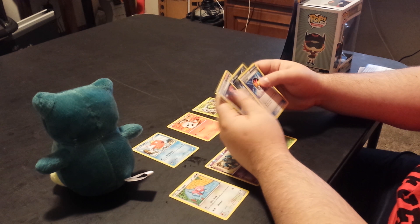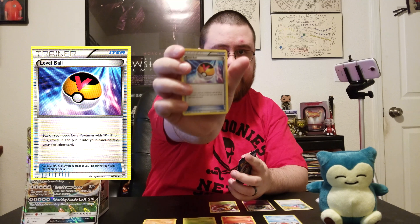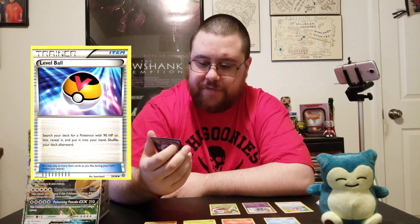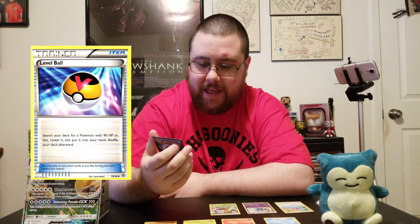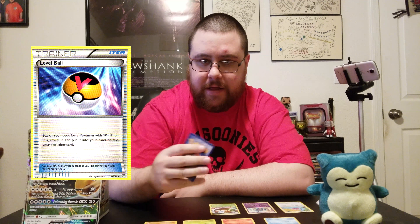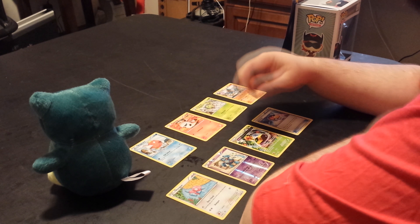This is nice — this is a Level Ball. What this does is search your deck for a Pokemon with 90 HP or less, reveal it, and put it into your hand. Shuffle your deck afterwards. I may go with this one. This will probably be helpful with how weak my deck is.